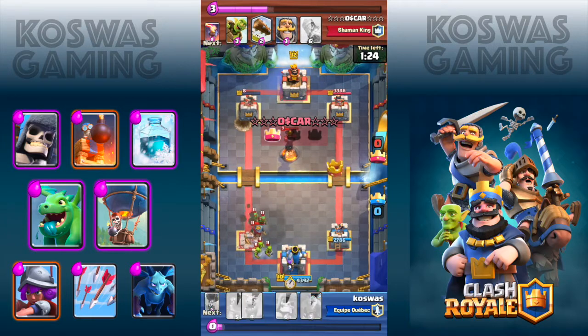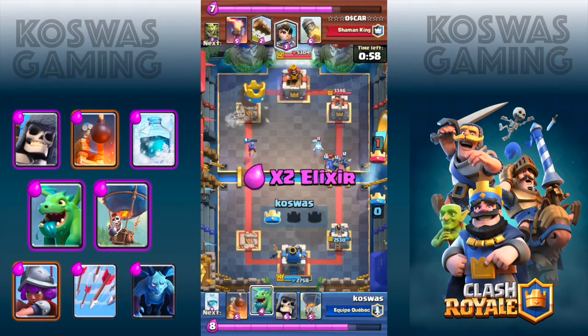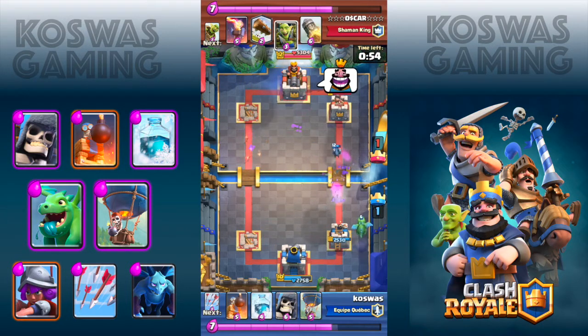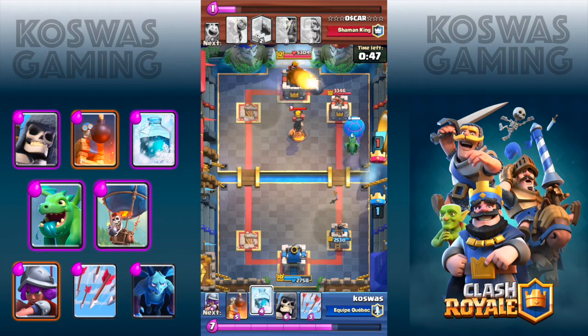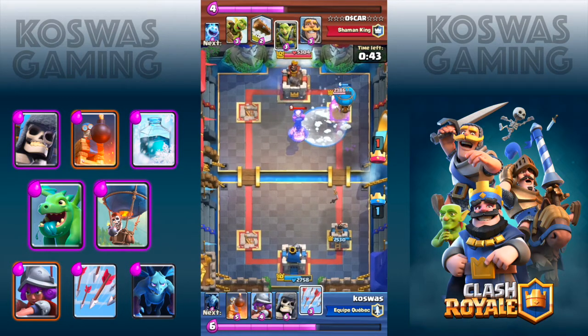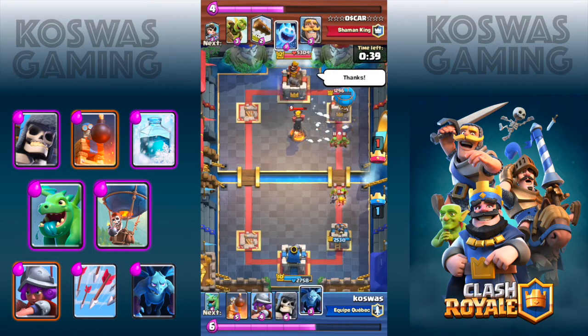Moving this game forward, I want to show you something else. Now on the right side I have almost full elixir. I place the baby dragon and I'm going to place the balloon in front of it. The balloon is going to go faster, it's going to avoid the already placed inferno tower, and the opponent is going to misjudge the speed and miss the rocket, allowing my balloon to inflict maximum damage to the enemy crown tower.